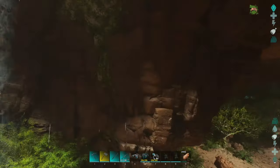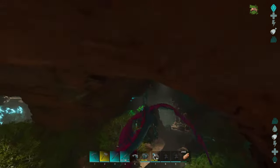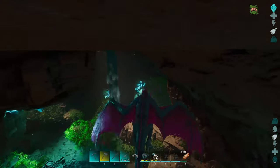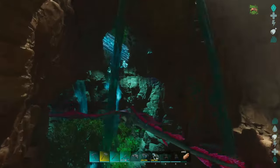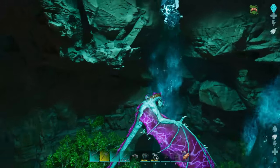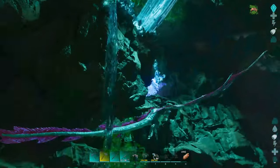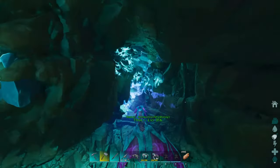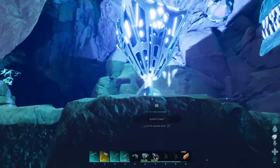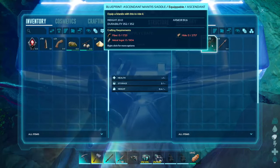So I might have to go back and redo the Alpha Overseer, or I might just have to go do an Overseer — that's actually really easy with all my shotgun stuff. But is there an artifact in here? Oh my God, this is legit like Aberration. There's a loot crate. Wyvern not meant to be in here, but Thor, you got this, homie. Just cling to the wall. What do we get? Ooh, I think my other mantis saddle is better.